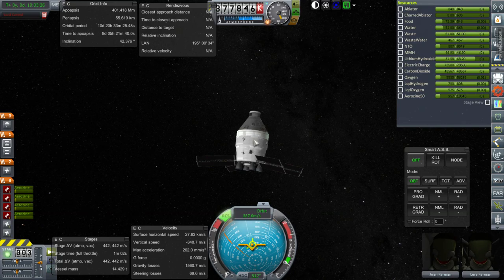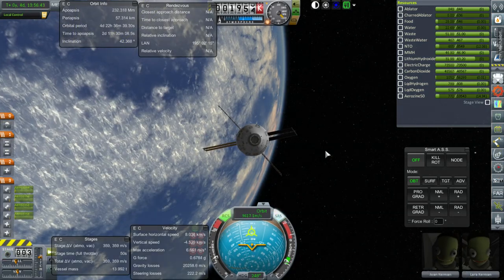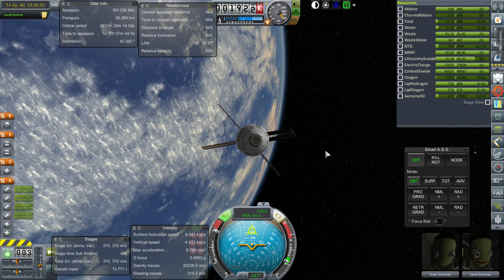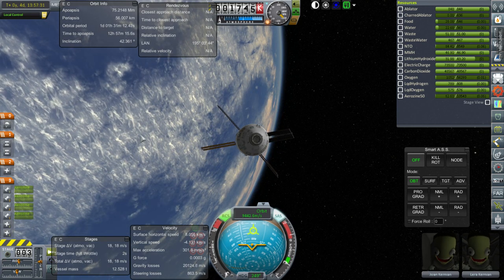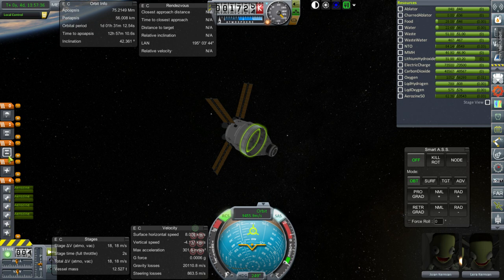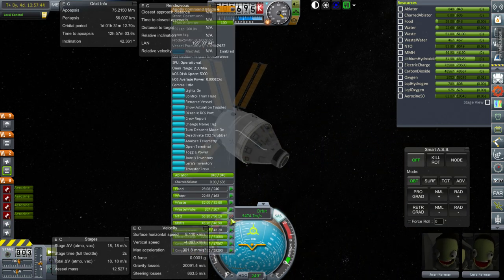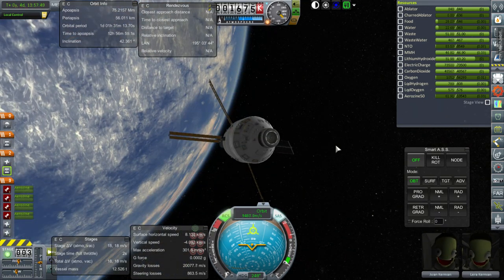With about 55.6 units of fuel remaining, once we get close enough we can use the rest to slow down, which could help. The apoapsis is brought down without changing periapsis. Staging and fuel unlocking are performed for the final descent phase.